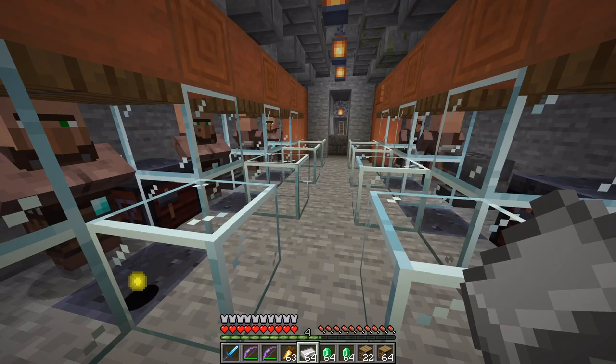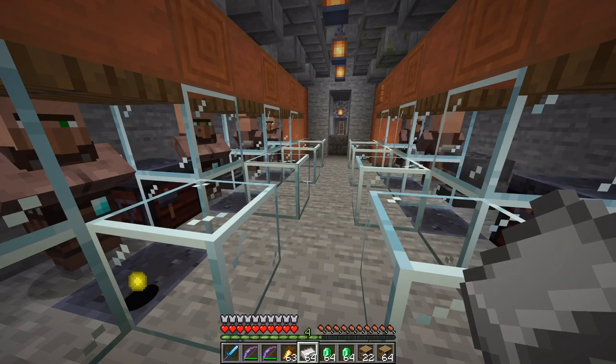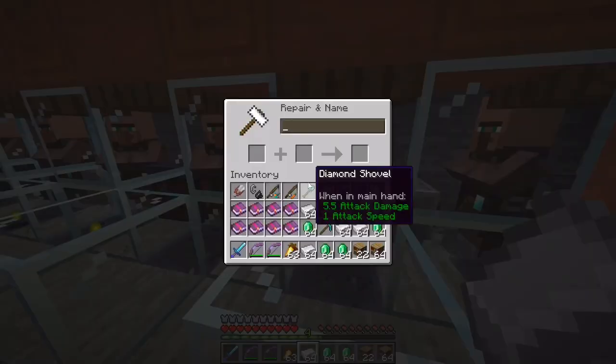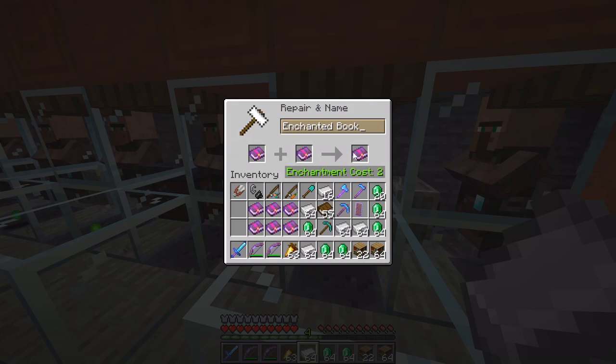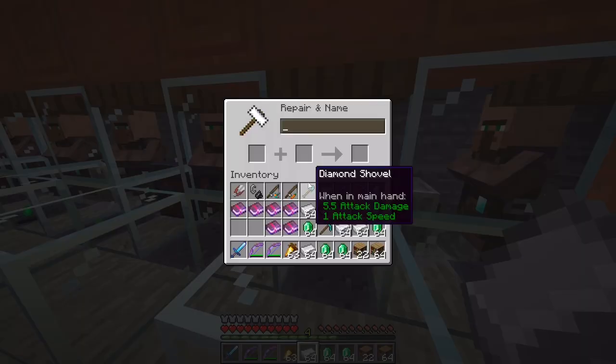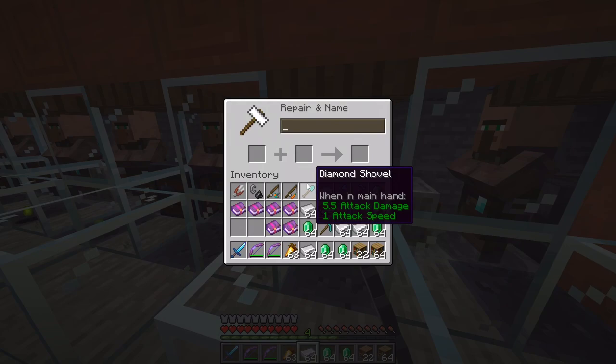The cheapest way to combine books is to do it while you are at a low level. The higher level you are, the more XP it costs to level up. So I'll put Unbreaking first — that only costs two levels. I'll grab some XP, go back to level four, and do that again — Unbreaking first, only costs two. That's very efficient.